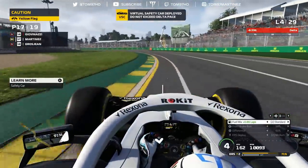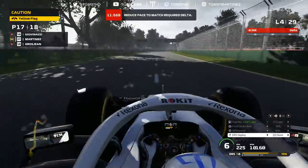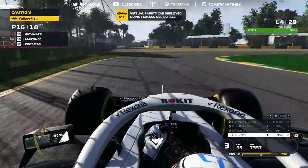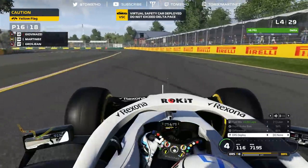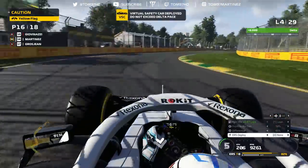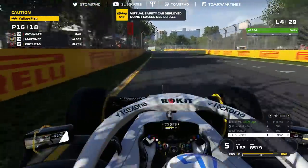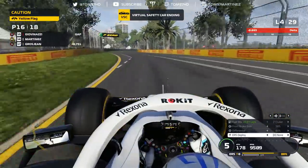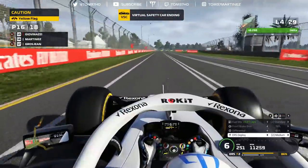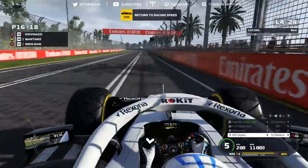The virtual safety car is deployed — we need to maintain a positive delta. Slow down, delta is negative, reduce your pace. Bottas is out of the race and we have a VSC for the first time on this game — I can't believe it. It's a shame it wasn't a full safety car, which would have brought us right back into the race, but hopefully that could still happen. VSC ending, going green, maintaining positive delta until the green flags — back to racing speed.